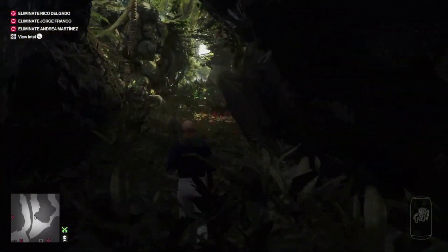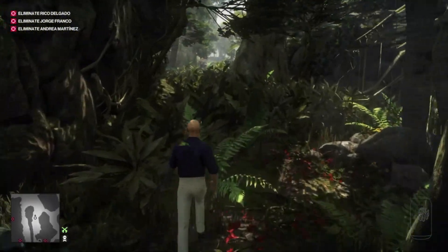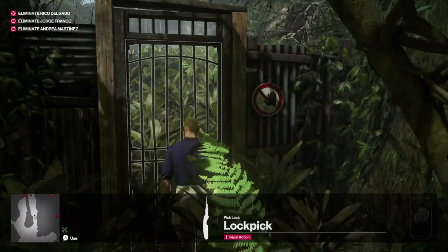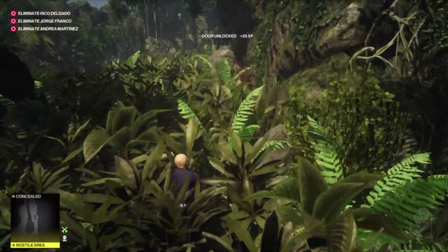Don't worry about the cans and all that kind of stuff, we'll have a bit of fun with those later. Now we need to head up to the cocaine processing area, heading around to the left and up through this locked gate. Hopefully you brought along a lockpick, otherwise we'll be starting again.